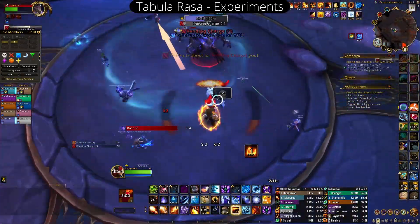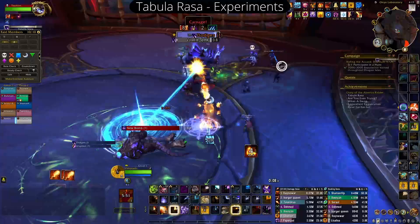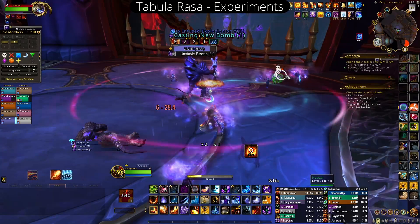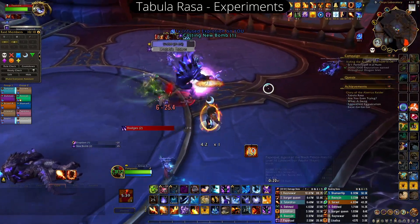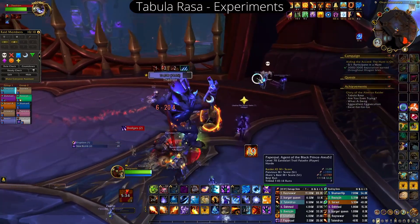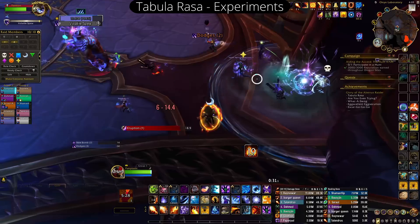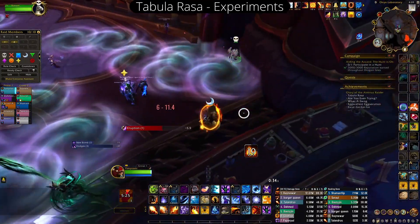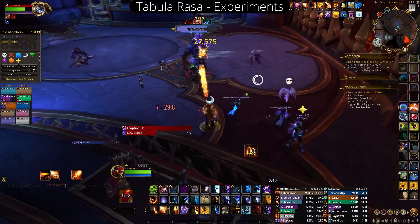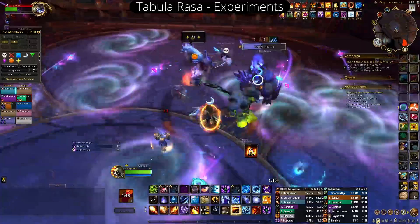Once he gets to three stacks, kill the first experiment and move on to the second guy. The second guy is the easiest of all three — all you need to do is just be near him. When he does his volatile spew, the NPC will get a stack for each spew he eats, but he's locked to only getting one per volatile spew. So you are time-gated and have to wait for three volatile spews. You just do that three times until he's got three stacks.